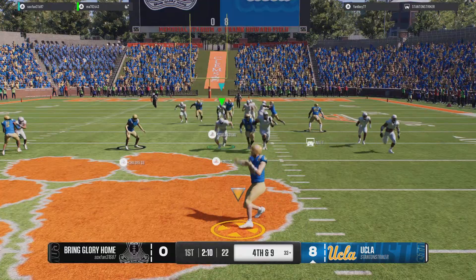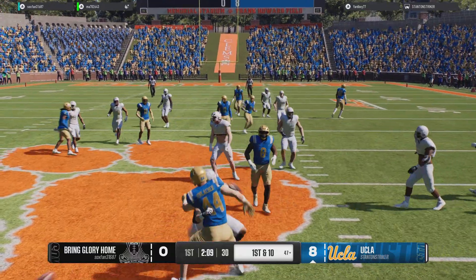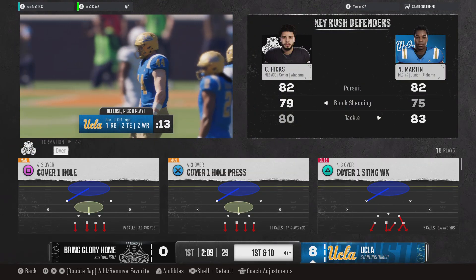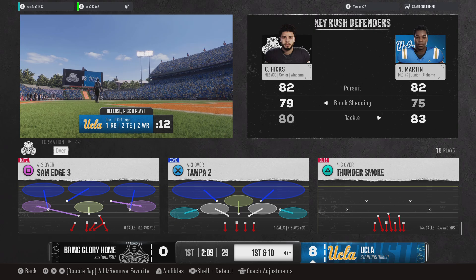Well, what that punt lacked in height, it made up for by being short. Typically at this spot on the field, you make a fair catch. I'd call that risk-aversive, but it is good field position.